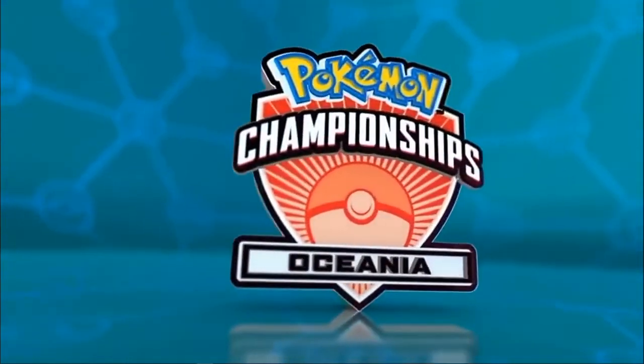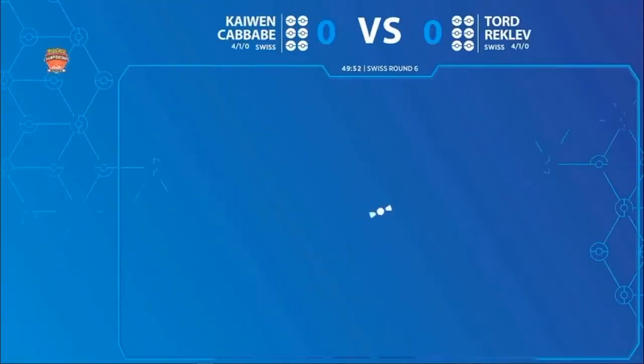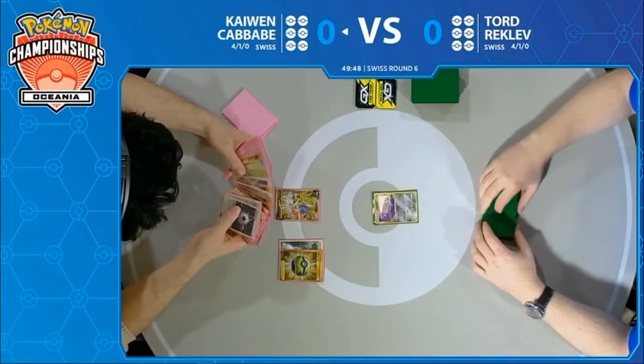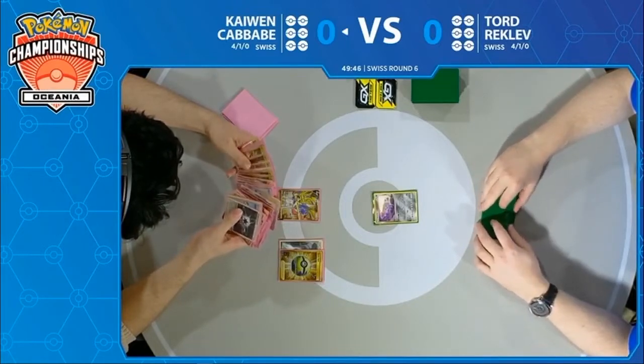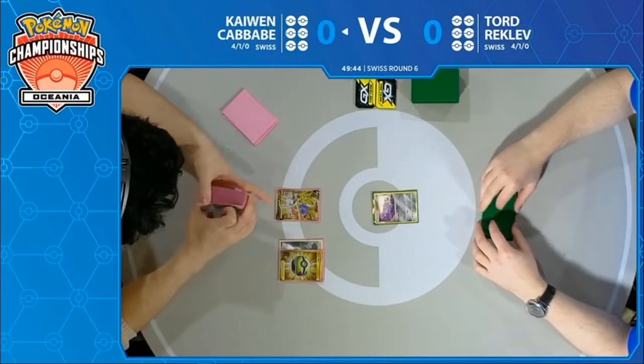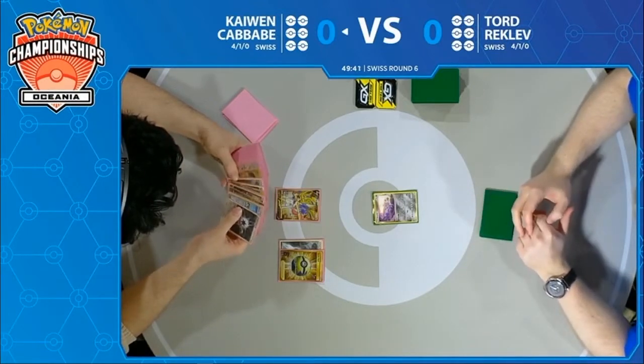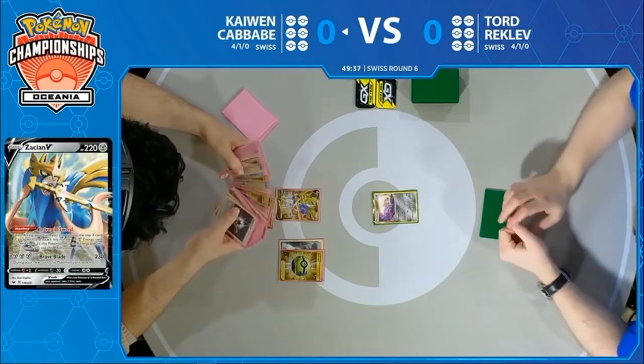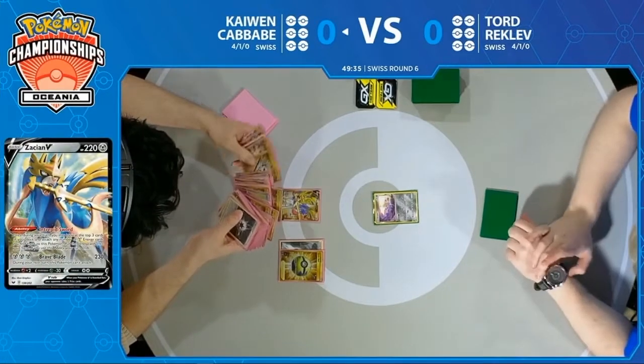The Pokemon get flipped over. We see Zacian against Jirachi to start things off, with Kaiwen going first and a Quick Ball right away — going to find himself any basic Pokemon from his deck. Of course, with Zacian, you already have a great first turn ahead of you, so what you want to start doing is set yourself up for a turn two ADP.